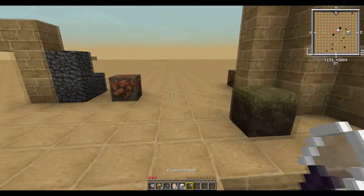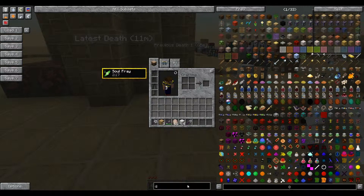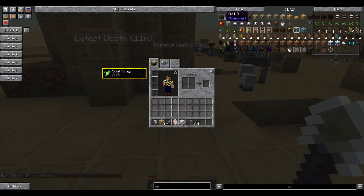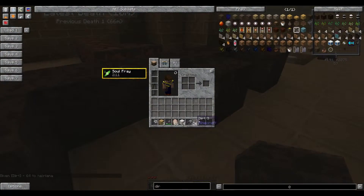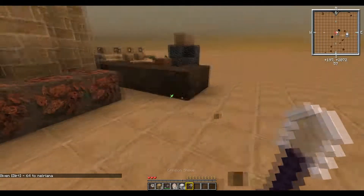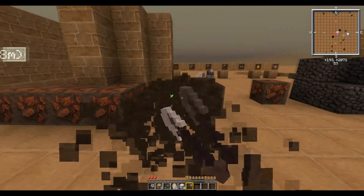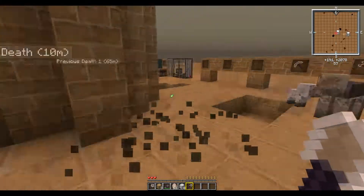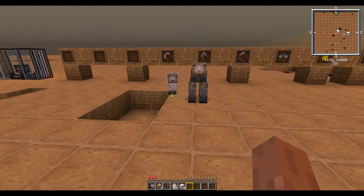Next up we have the Erosion Shovel. The Erosion Shovel is a normal shovel, but it mines extremely quickly and doesn't give you the blocks back. So if you just need to get through a bunch of dirt quickly and don't want it cluttering your inventory, the Erosion Shovel is the way to go.